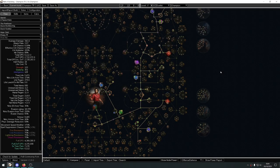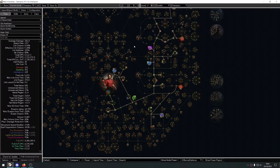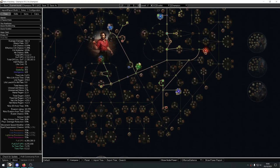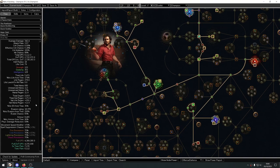Hey everyone, welcome back. Today I'm going to be talking about my league startup for 3.16. I'm going to be playing a Champion Toxic Rain build, going over the tree and how it's going to work. I have a leveling guide and a document as well to tell you exactly how to level, so stay tuned. I'll be leaving all those links in the description. This build has actually turned out really well — the new passive tree changes have made it really, really good.